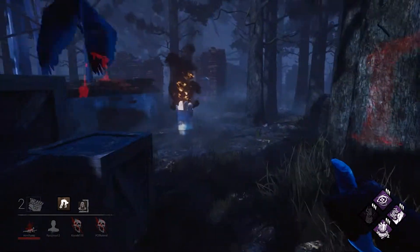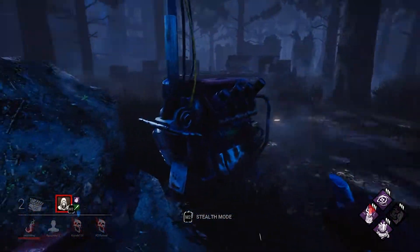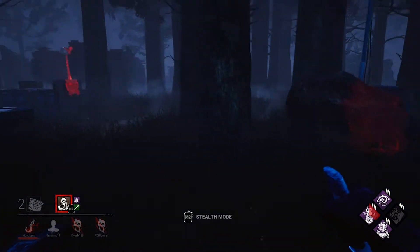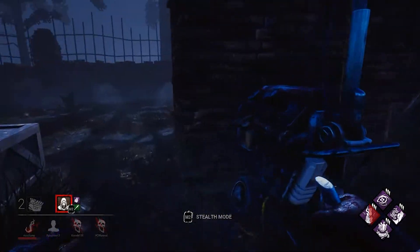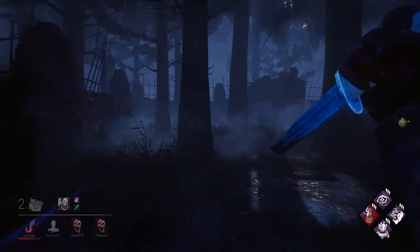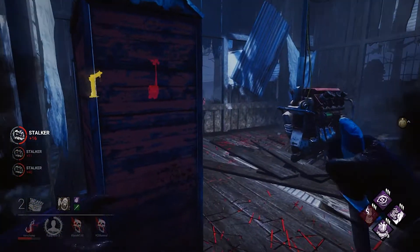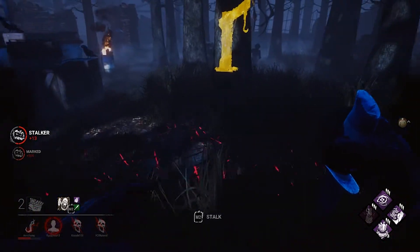Let's get her up on the hook. Blendette has a key — I remember that from the lobby. Whispers is off, she's not over here. Let's work our way towards these two generators. There you are — you wanna play around the street? You should be trying to reveal me, you know. Here I come — I'm not gonna let her go, that would be crazy, Blendette.